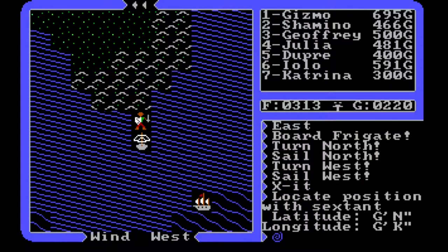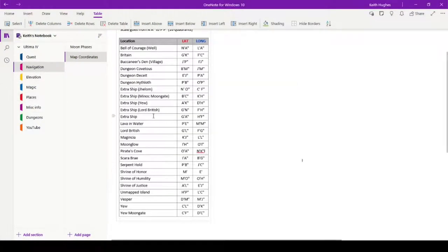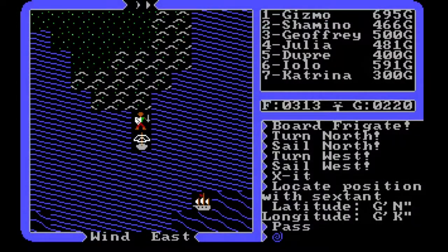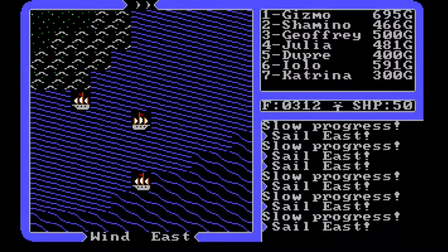Alright, let me locate on the map. Back to the notes — navigation. I feel like a hoarder, I've got ships stashed everywhere. We're at G and N, and the Lyceum should be around G and M or so. We'll continue heading east.